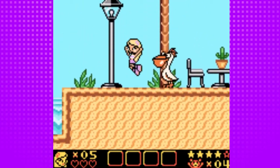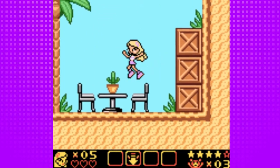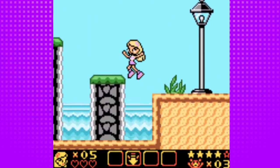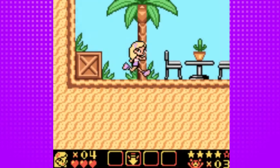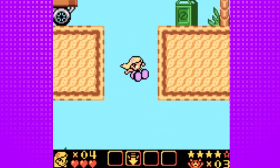This is the last animal we have to save in this little area. Here we have a new power-up item — this is basically the ground pound from Mario. One interesting thing about this level is that you can actually die here, and that will take us to the beginning of the level, where we can use our ground pound to get down here.